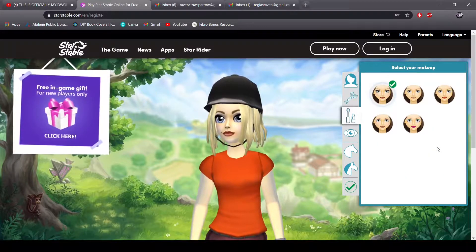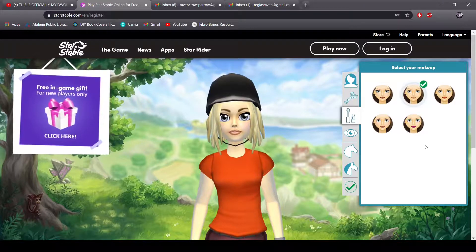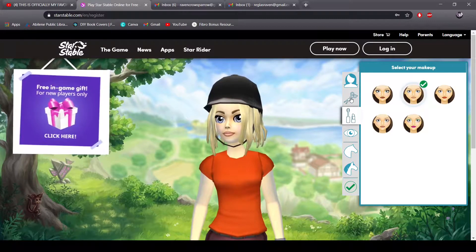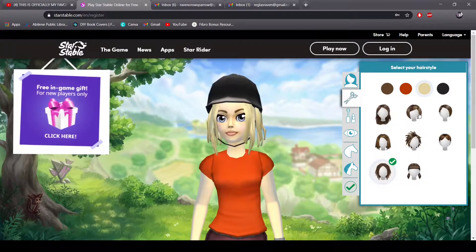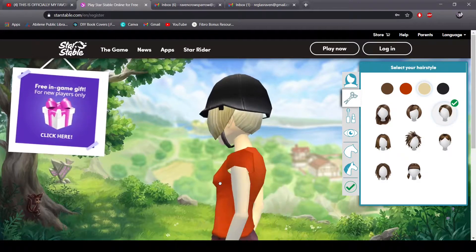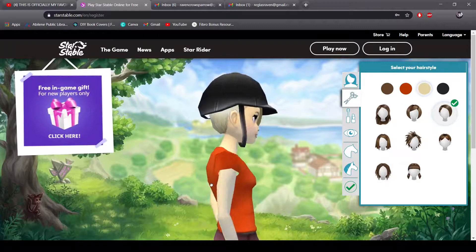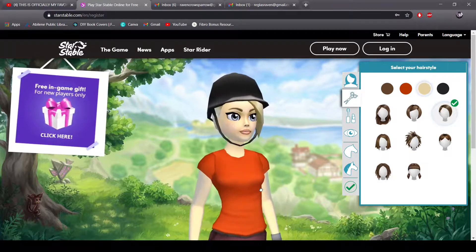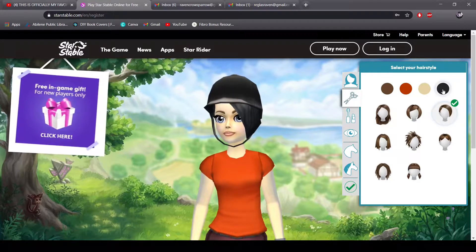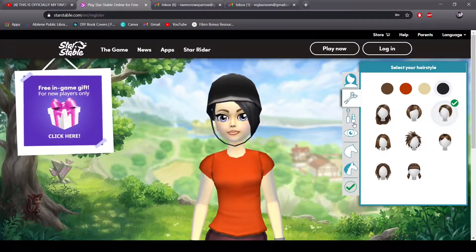For makeup, I prefer less makeup — just a little bit more of a natural look. We're gonna be out and about in the wilds and stuff, so it makes more sense to have a little bit less makeup. I myself have short hair right now, and something similar to this. We are Regulus Raven, so it makes sense to have raven black hair.